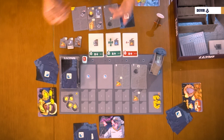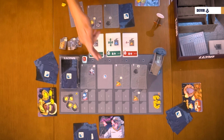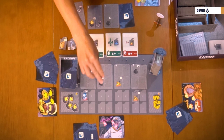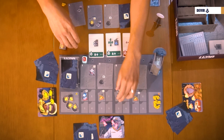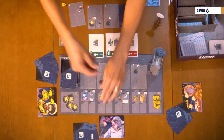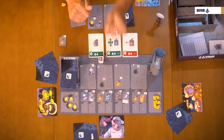Once you have placed all the tokens that you took in that turn, it's the end of your turn and you have to replace all the empty spaces. You will place a new construction card and as many projectiles as the round that you're playing. So if you are in the first round, just one. If you are in the second round, then you will place one and two, etc. Finally, you have to move the last delivery marker to the cards and tiles that you have placed, and it's the next player's turn.